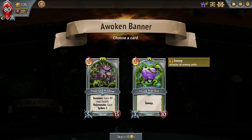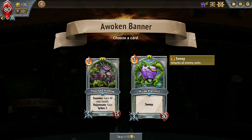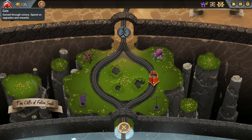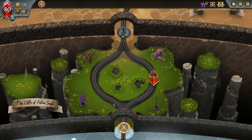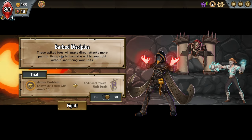Two options: on summon they gain 40 max health and then get spikes — I think this is what we want, we want a little bit of a tank. The sweep is nice, but we can heal from this and build up the spikes with Rejuvenate. So we're going to take the Thorn Hollow — or the Horn Follow, that's what we're calling it from now on: the Horn Follow.